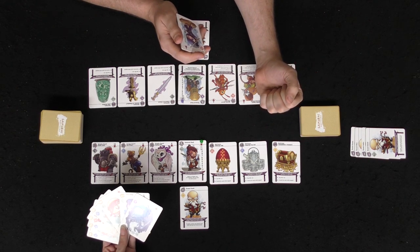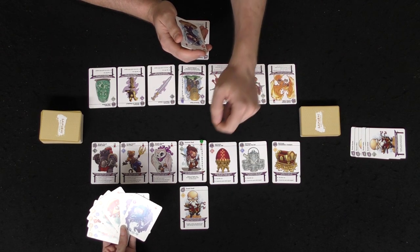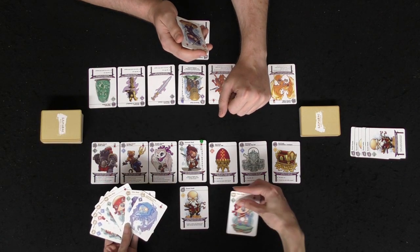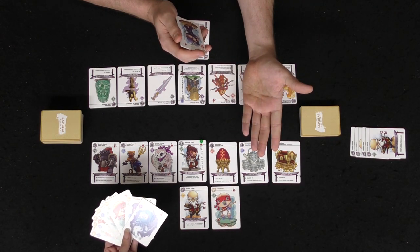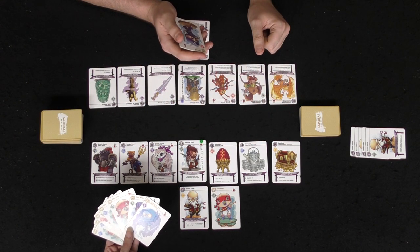One heirloom says: untap all your temple guards and draw to a full hand of cards. Another says: heal a samurai to full strength, or heal a samurai to full strength and draw to a full hand of cards — that's actually really good. If you don't want to use these, you move on to the sensei phase. Each sensei has a unique ability as well as the ability to place one ninja from your hand into your dojo.